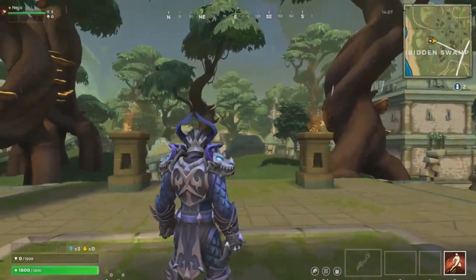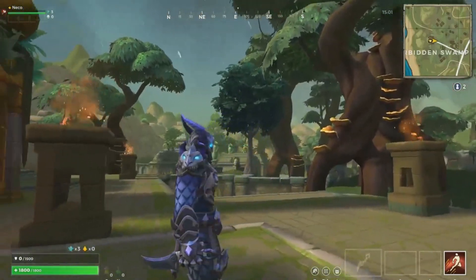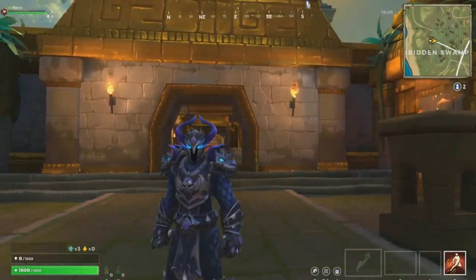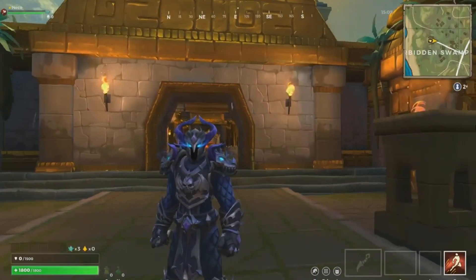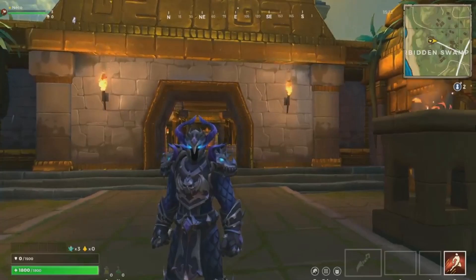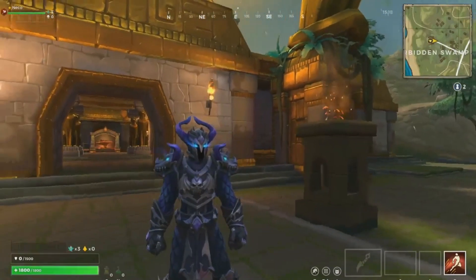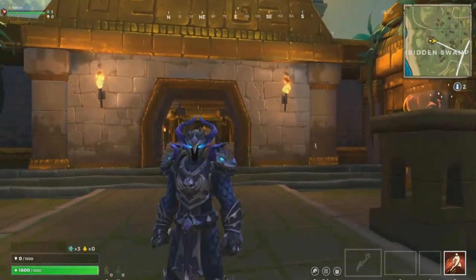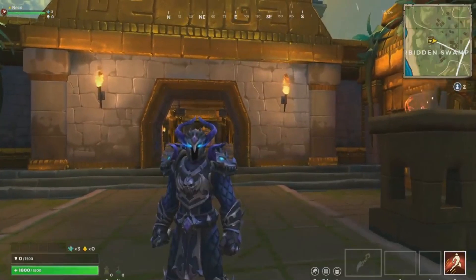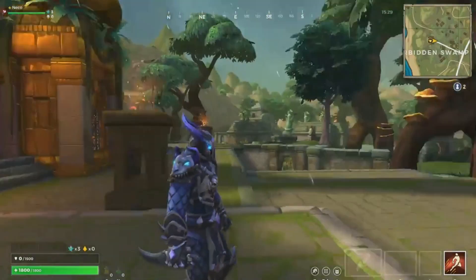We had just released the rainbow bundle, and that was kind of fun, lighthearted content — gummy chickens and rainbow ladies and unicorns. We wanted to flip it and do the opposite: scary darkness. This guy looks pretty mean. He's going to have some fun though, because we have a chicken and a horse skin to go with him as well.